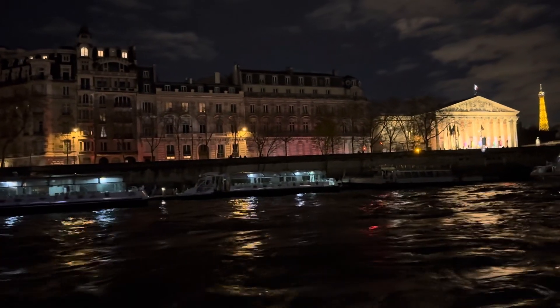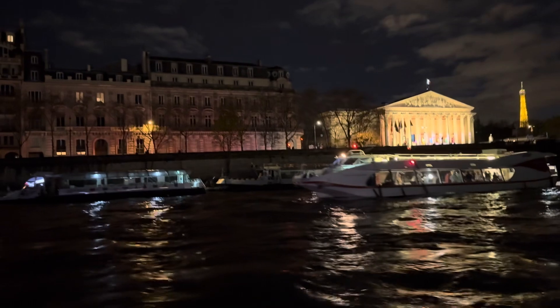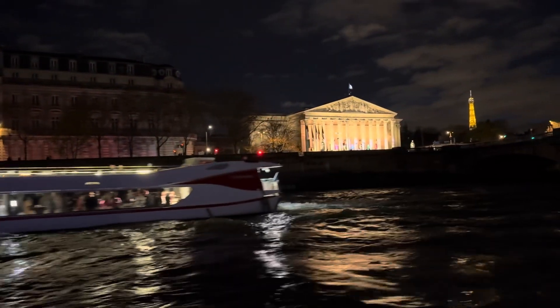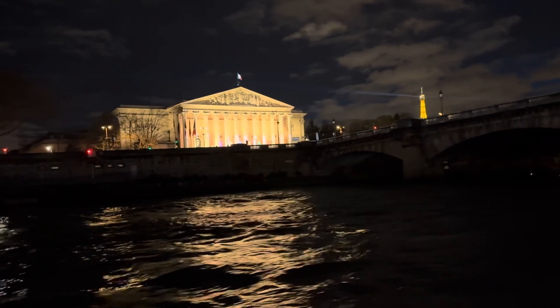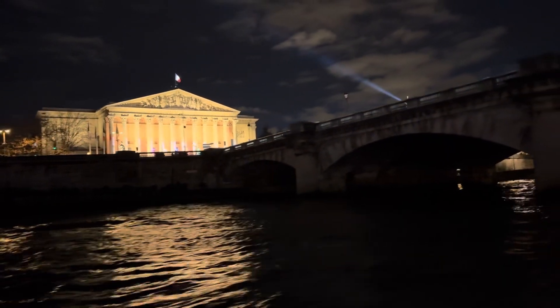A estribor, la Plaza de la Concorde, fue construida por el arquitecto Gabriel en el siglo XVIII. Esta plaza, llamada en esta época Plaza de la Revolución, fue escenario de un sinnúmero de ejecuciones capitales. En 1836, Luis-Philippe ordenó la instalación del Obélisque, donación hecha por Egipto a Francia.